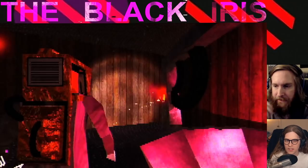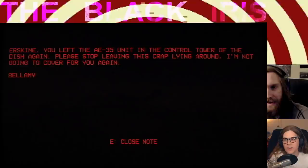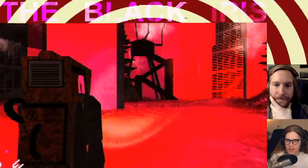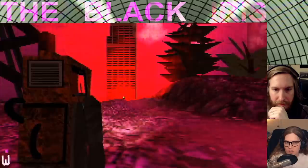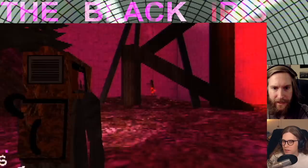So parasitic organism — some kind of telepathic abilities is my leading theory. 'Urxine, you left the AE-35 unit in the control tower of the dish again. Please stop leaving this crap lying around — I'm not going to cover for you again. Bellamy.' Bellamy's the hothead of the group. It's so unsettling in this kind of stuff where you can't look up — you're just like, I want to look up. Oh cool, look at the compass in the bottom corner.